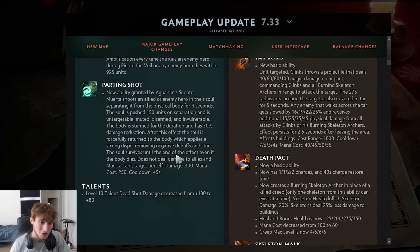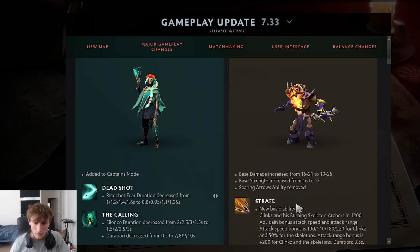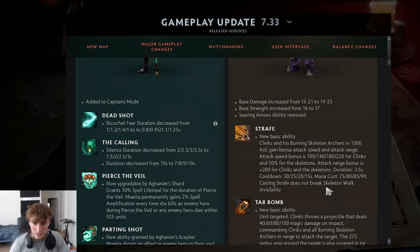Clinkz's base damage increased from 15-21 to 19-25. Searing Arrows was removed and he got one base rank. Strafe is now a new basic ability — Clinkz and his burning skeleton archers in a 1200 AoE gain bonus attack speed and attack range. The attack speed bonus is massive, up to 220 for Clinkz and 50% for the skeletons. Attack range buff is 200 for Clinkz and the skeletons. Casting Strafe does not break Skeleton Walk invisibility. Now you also have Tar Bomb, a new basic ability: Clinkz throws a projectile dealing magic damage on impact, commanding all nearby burning skeleton archers to attack the target.